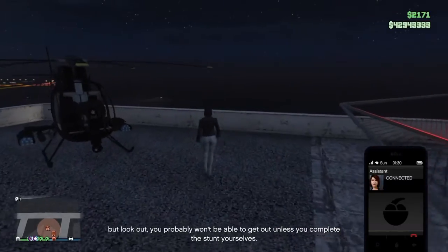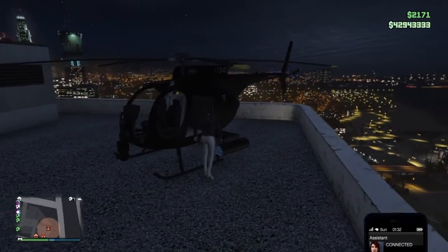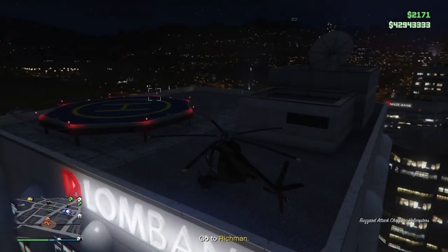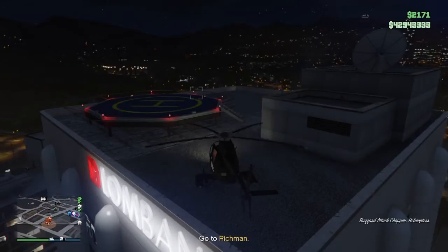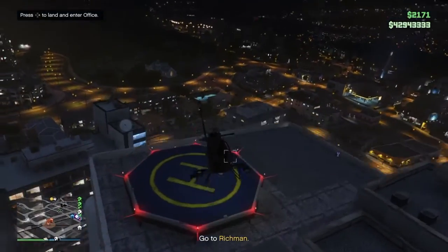But look out — you probably won't be able to get out unless you complete the stunt yourself. I believe there are only three locations for this stunt. One is in Richmond, which is where I'm about to go now. It's a stunt jump location.